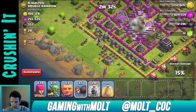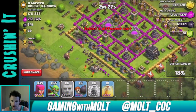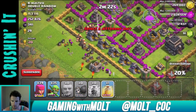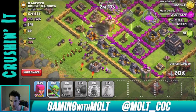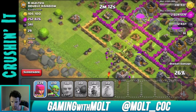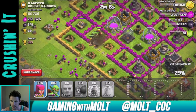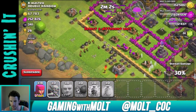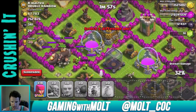I'm going to use a lightning spell right on that mortar to get it out of here, then keep dropping wall breakers. We got an okay amount of dark elixir from those mines up there. We'll send our goblins in as well — we have a heal spell to help out all the troops, not just the giants. The goblins should be able to get in there too. You can see the giants are still working their way around.